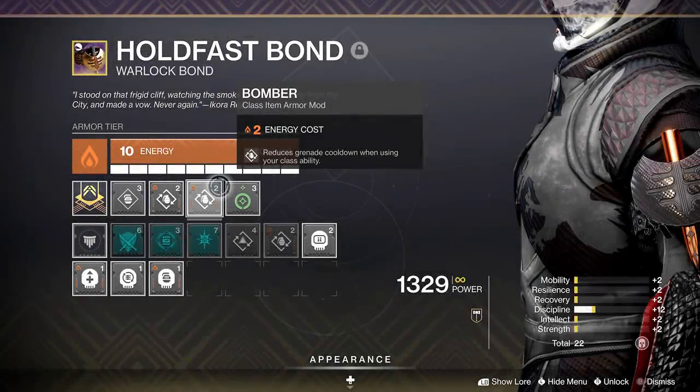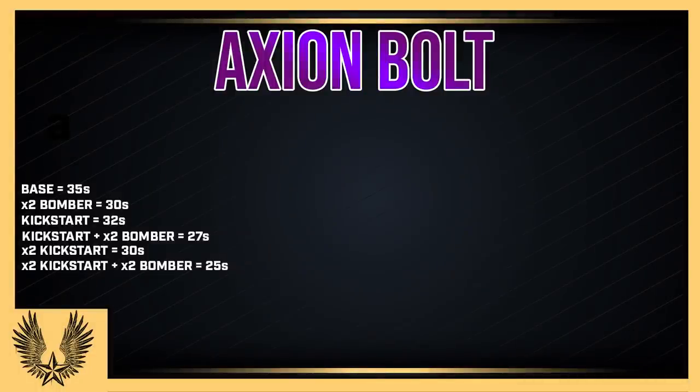I do recommend that you have a solar class item for the Crucible. This one has everything: a Discipline mod, Double Bomber, and Taking Charge. Bomber states that you get grenade energy when you pop your rift. For all of this, it's 100 Discipline and as high Recovery as you can. The base grenade is 35 seconds. Double Kickstart and Double Bomber create the same timer at 30 seconds. A single Kickstart with Double Bomber gets you down to 27 seconds. Double Grenade Kickstart with Double Bomber is 25 seconds — and that's just at base.